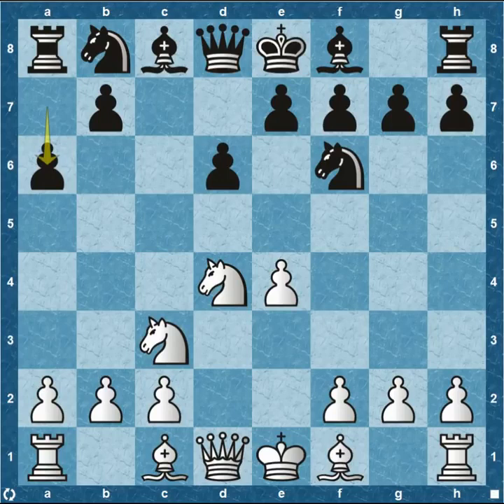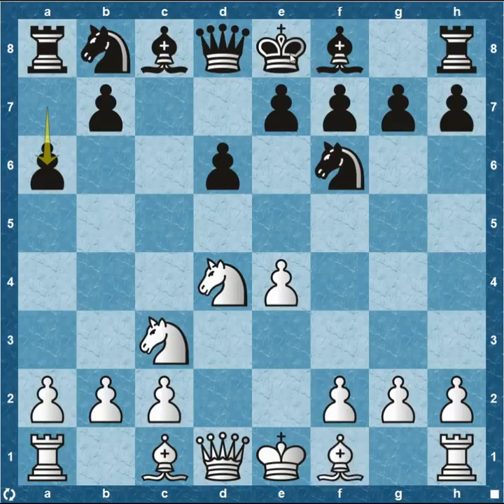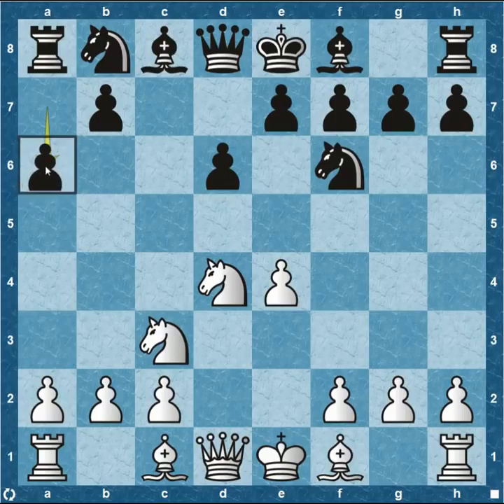The Najdorf is the most popular variation you see at high-level play, and there are lots of ways white can respond. The pawn to a6 stops a lot of the threats that white wants to have — both knights and the bishop can easily come to b5, putting a lot of pressure on the king, since it'll be a few moves before the king can castle kingside with this pawn on e7 blocking the bishop. So pawn to a6 stops threats to the b5 square.